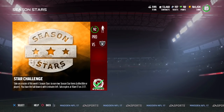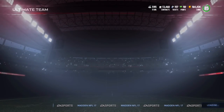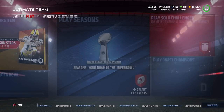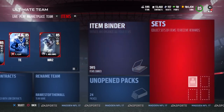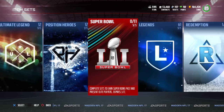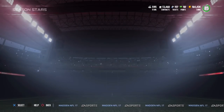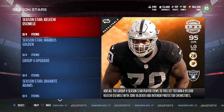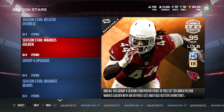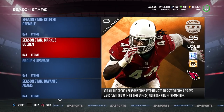That pack is going to give you either two collectibles or a collectible and a player for Season Stars. The Season Stars set works by collecting little collectibles on each of the players, which let you get one of the Season Stars players. The first set here features Kaleshi Ozemele and Marcus Golden — the top end ones. You can actually pull those limited time cards out of the pack that you get.